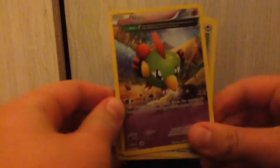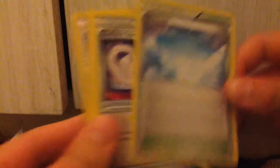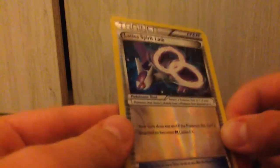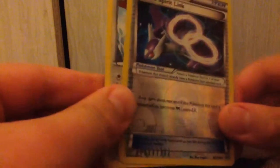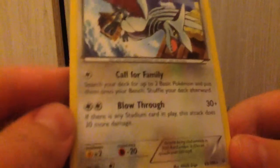Alright, so we're gonna start off with a Natu. We got Natu, Meowth, Cascoon, Hawlucha, Binacle, Skyfield, Glacial Spirit Link, Revive. Our reverse holo is the Latios Spirit Link — so that is Latios, not Latias. And the rare of this pack is a Skarmory, non-holo, but looks pretty nice. That is the first pack done.